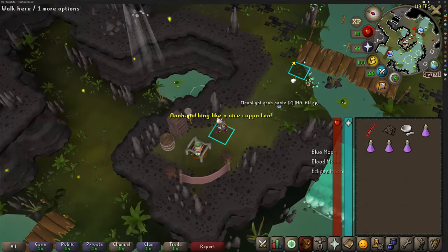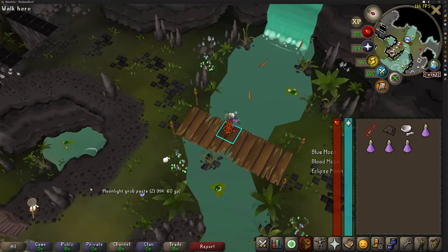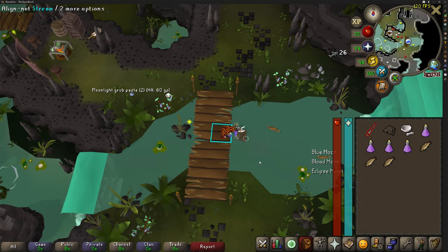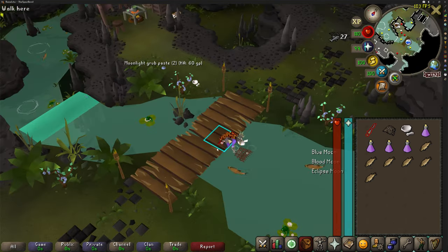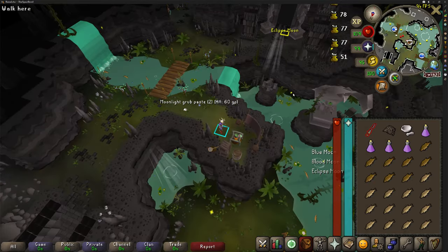They've literally made this one of the easiest new encounters in the entire game. It's super simple. Once you've got your potions, drop your extra supplies, then go to the fishing spot and fish yourself an entire inventory of breams. The food should be absolutely sufficient — you really don't need to eat a lot if you're doing everything right. Fish yourself a full inventory, cook them on the cooking range, and then we are ready to go into our first boss.